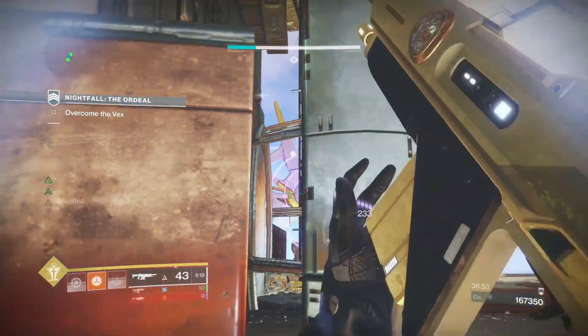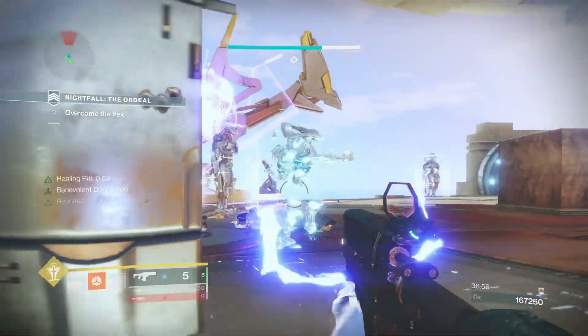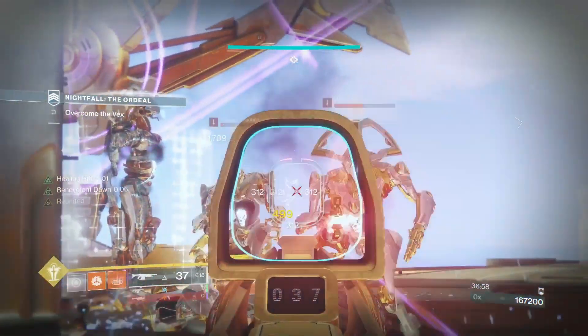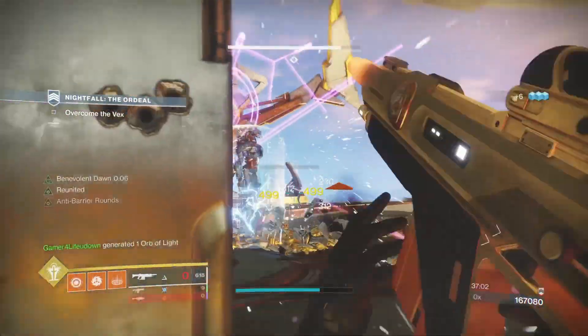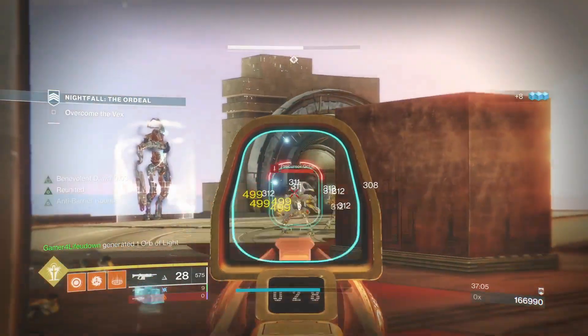Stay where you see me right now — all your teammates should be in exactly that position. Keep planting rifts if you're on a Well Warlock, which I highly recommend. Have at least one of you on a Warlock with the Well of Radiance Empowering Rift subclass so you can use Benevolent Dawn to keep popping rift after rift.